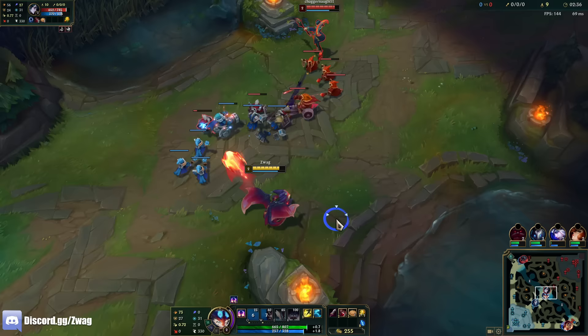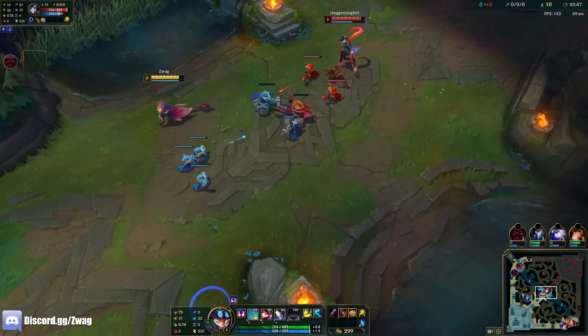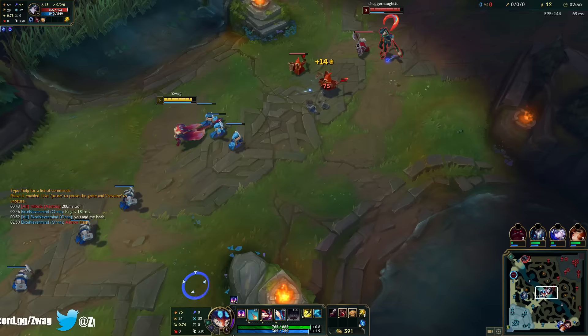Can I use my Q to last hit stuff? Wait, do I get a stack? I have to kill stuff with Q to stack up. So I have to learn this champ while I'm playing it, guys. But don't worry, I'll get it down.